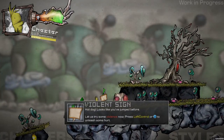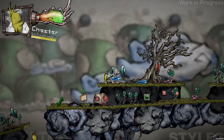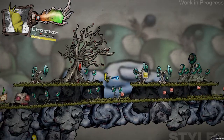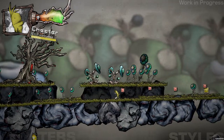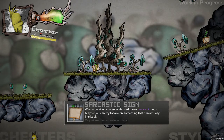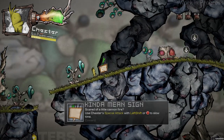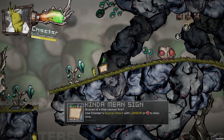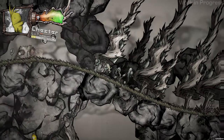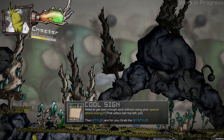Violet sign, hot dog — looks like you jump before. Let's try some violence now. Press Left Control or X to unleash some hurt — fucking awesome! A little can of fire. Use a special attack with Left Shift or B to slow time. What else have you got? Cool sign — need to get past a tough spot without using special attack energy.